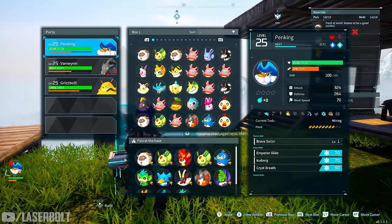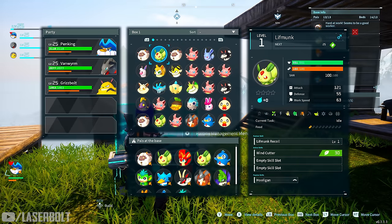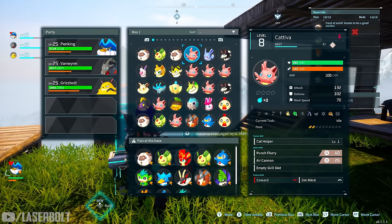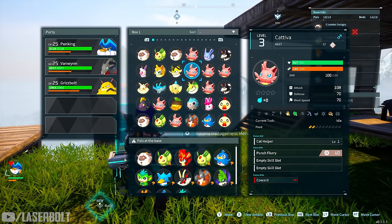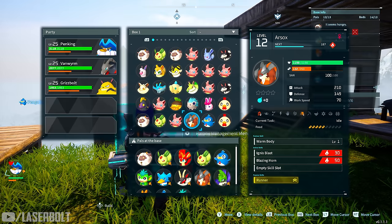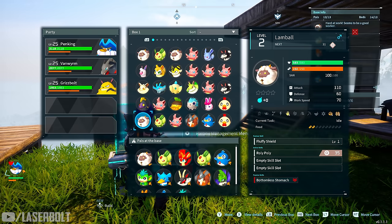The other stats to pay attention to are attack, defense, and work speed — these change depending on the pal. As a rule of thumb, pals with high attack are good to bring along to fight. You also want high defense for fighting pals. Work speed tells you who to leave on the farm. For example, one pal has great attack, defense, and fast work speed, meaning it does everything faster.